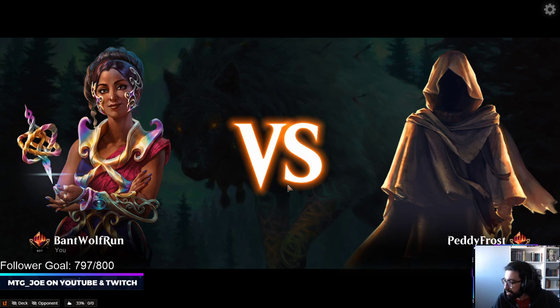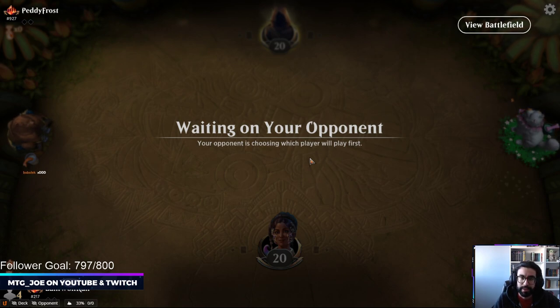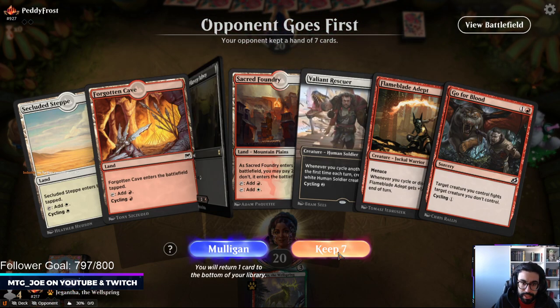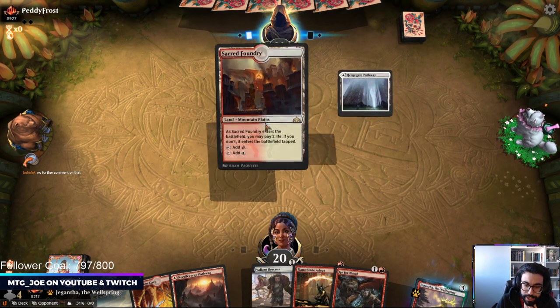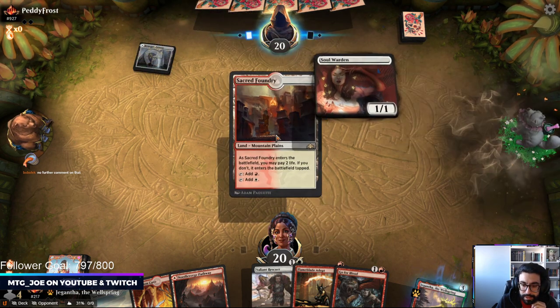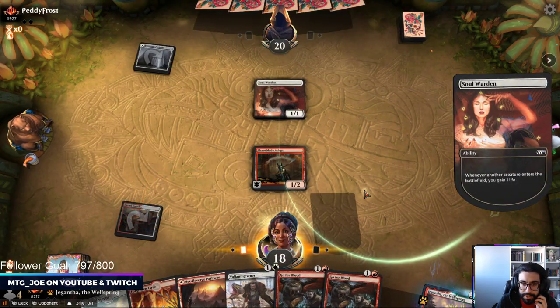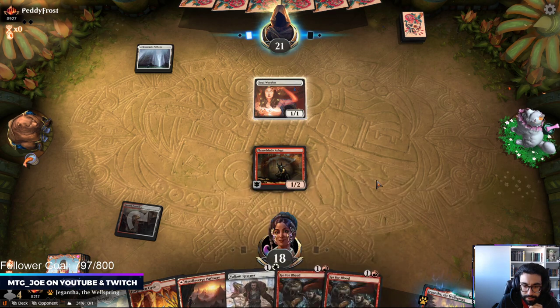We're queued up and playing against what appears to be a Petty Frost deck — let's see if they're on a snow mana base. There are a couple of cards I want to see in the sideboard depending on how we play. Zenith Flare should win a lot of games. This hand is a keep. I think we'll lead on the Sacred Foundry. This deck is going to be hard to play against — Angels.